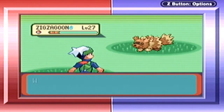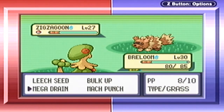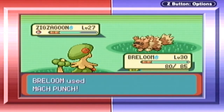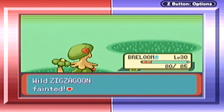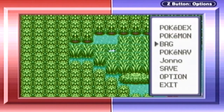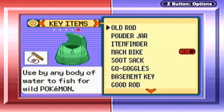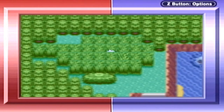And a wild Pokemon appears. Why are there still Zigzagoon here? It's level 27. Kill this thing. That's overkill! I don't think there are any items in this grass over here, but I guess it won't harm to have a look. Nope.